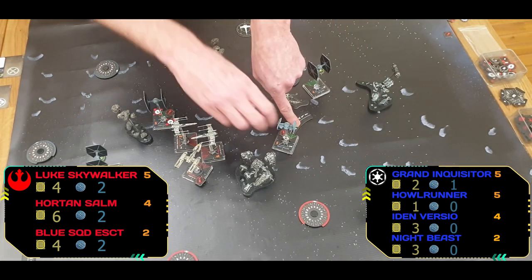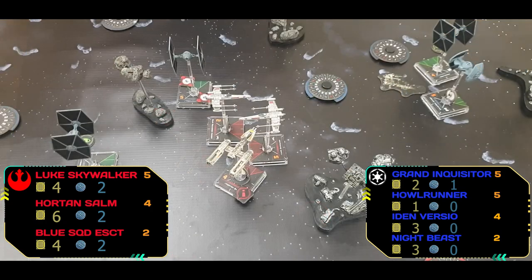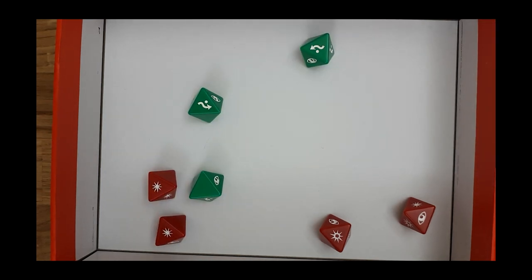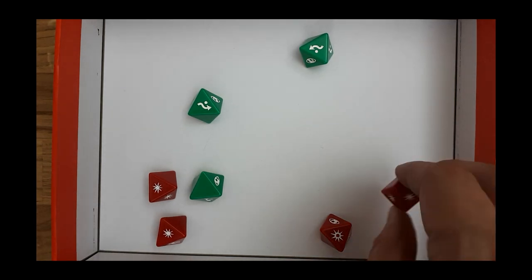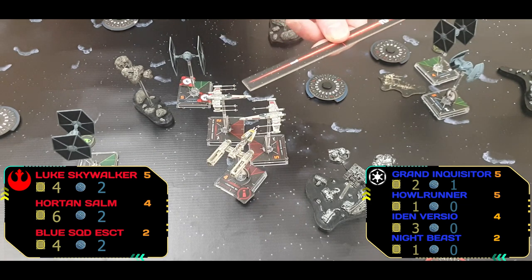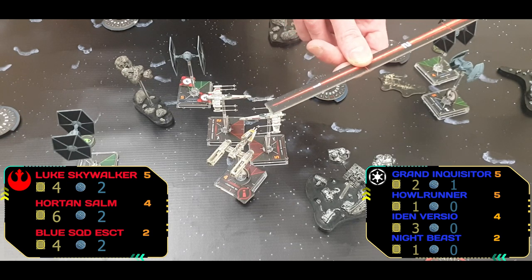The Inquisitor is just trying to avoid the debris field. Luke shoots onto Night Beast, managing to land a good couple of hits. He's forced to spend that focus token — Night Beast is on the ropes but does get two evades, so it's only one damage. He spends the focus to change a result — Night Beast is down to one hit point. Neither the Inquisitor nor HAL Runner can fire, so it's going to be Horton next.